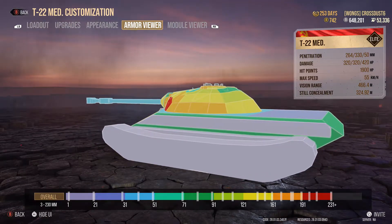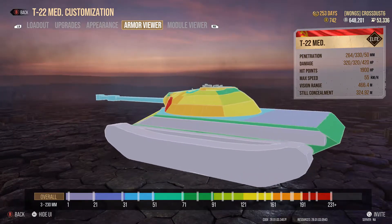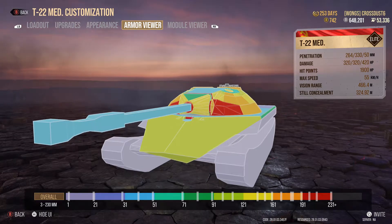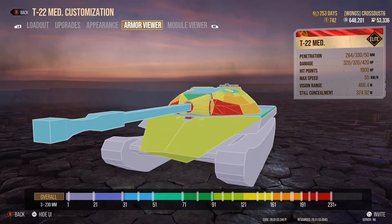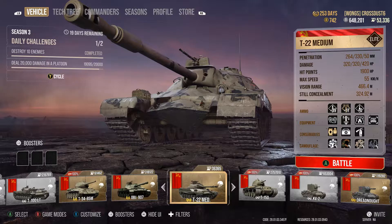Honestly, don't waste your money. It's great at side scraping — reverse side scraping — because the frontal armor is garbage. The upper and lower glacis plates will just get penned by anything. My advice would be go for something like the Object 907, Object 140, or the T-62A, which are far, far superior to this tank.